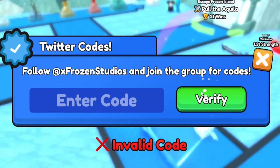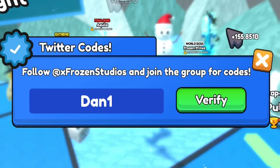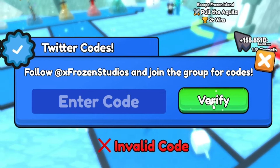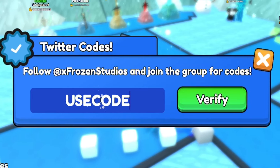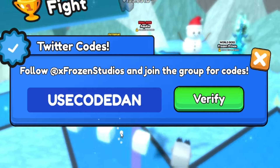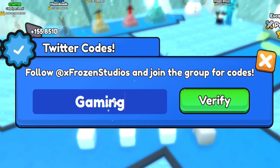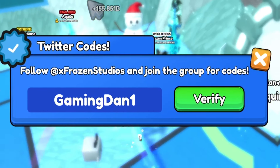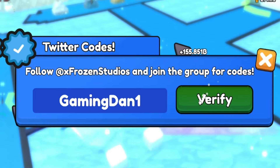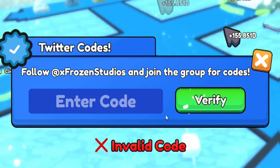Once you've entered that code in, go ahead and redeem DAN1 — D-A-N-1. Then go ahead and enter the code USECODEDAN — U-S-E-C-O-D-E-D-A-N. Once you've redeemed that one, redeem the code GAMINGDAN1. That's for a bunch of potions. A lot of codes that the developer gave me, which is really nice — these will give you awesome rewards.